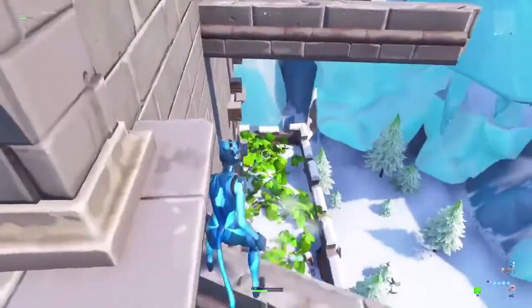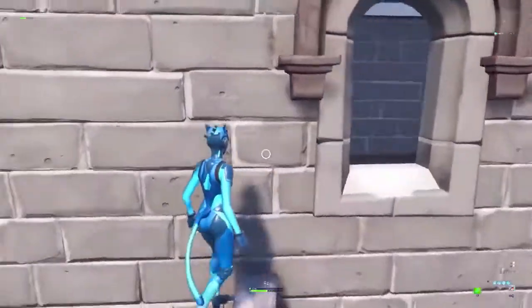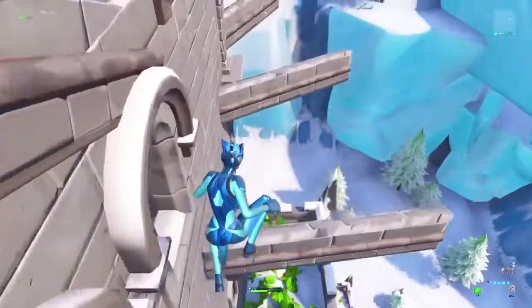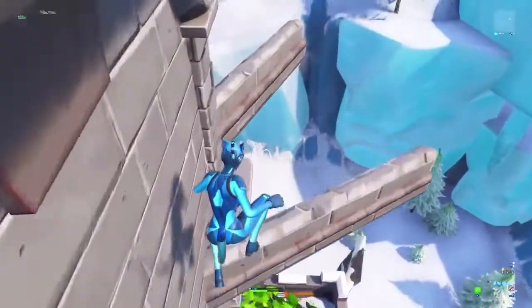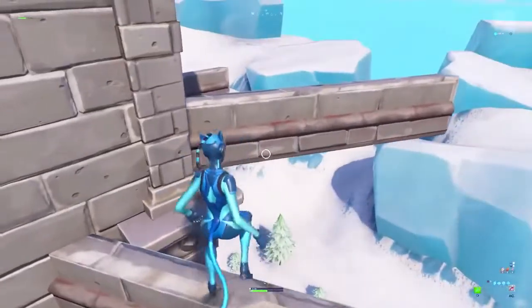Then you have to jump on the ledge like that, and then there's another window but you're not meant to go in it — you jump on the other ledge like that. Pro skills! And then you can walk into the next section.